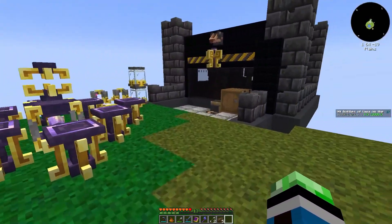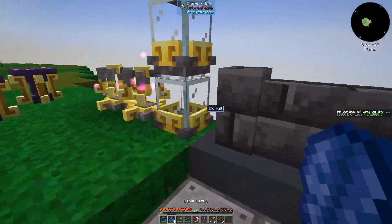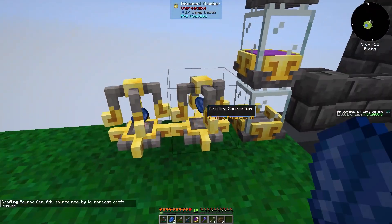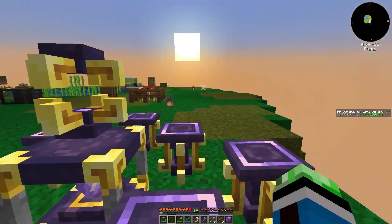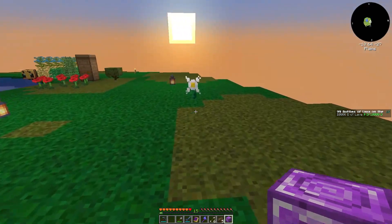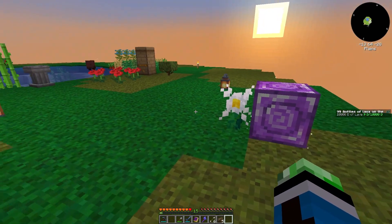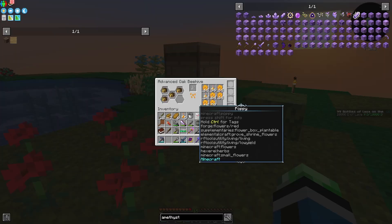There are a lot of mobs here. How much source do we have? Not a ton. So the source gem block is gonna need to go by the Pure Daisy. Unfortunately there's no way to speed that up, so that's just great.